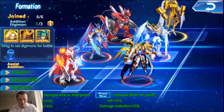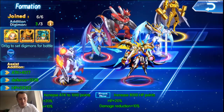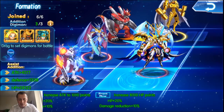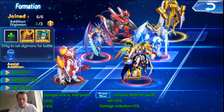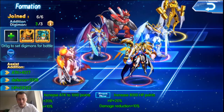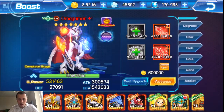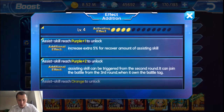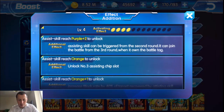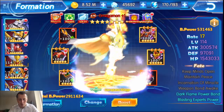In the new update, there's a front position for your assistant Digimon. When your assistant Digimon reaches purple quality plus 2, you can put it in the front. That means when your main Digimon dies, this assistant Digimon will replace it - but only from the third round. So make sure your assistant Digimon is purple plus 2. In preview: blue, purple 1, purple 1, then purple 2 - as soon as triggered from round 2, it can join battle from round 3. Pretty cool.